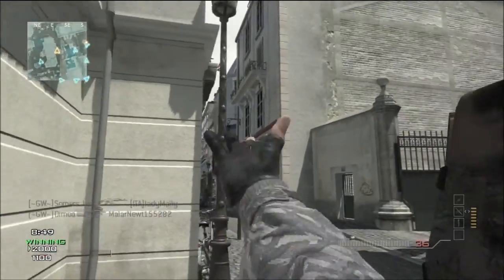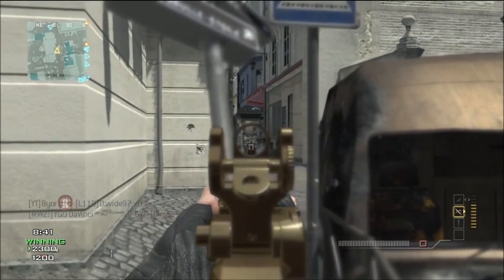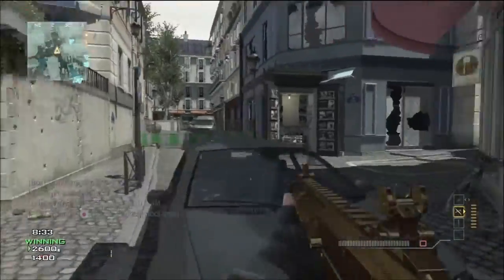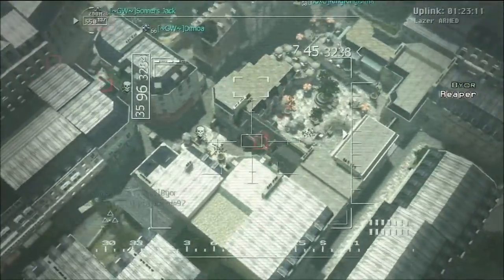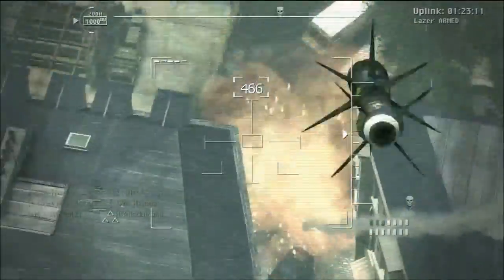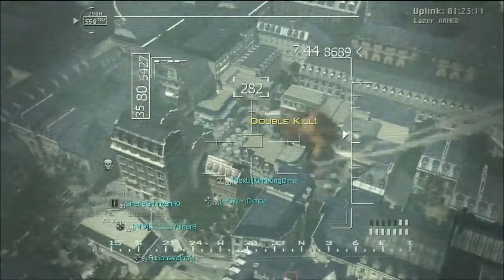In this gameplay I'm rocking the ACR with extended mag and silencer, and I finally got my gold camo for it — and there's my Reaper by the way. I'm not calling it in yet because I wanted to get some more kills first. This is Team Deathmatch on Ground War. Here you can see me using the Reaper, and as you guys can see I don't get any kills with it, which is really bumming me out.